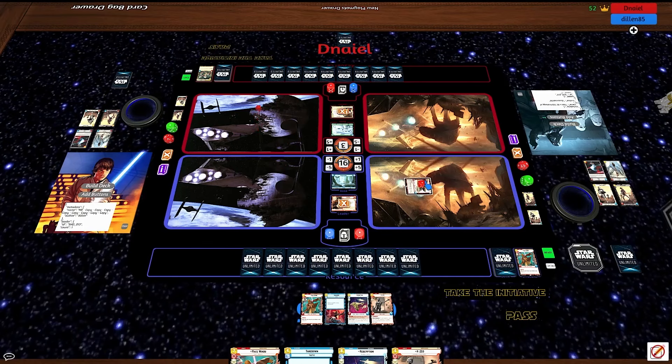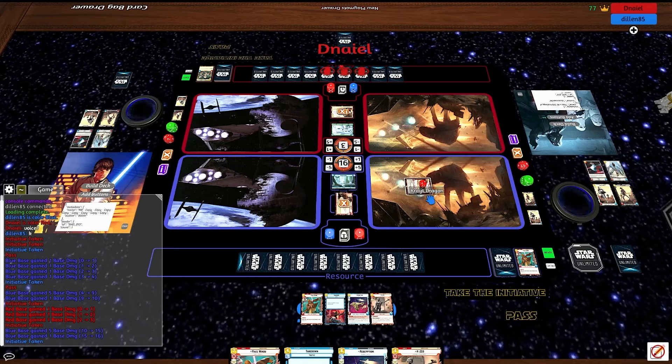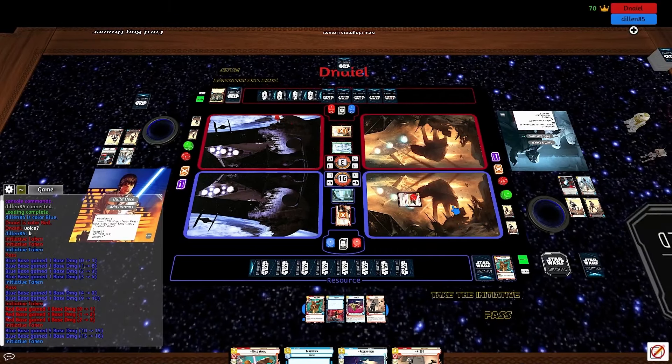Dylan's up to seven resources, which means he can hard cast Mace or cheat out Chewie, and both of those deal with this Han unit. Daniel's only got one card in hand. It's going to be Mace. Daniel's response is Syndicate Lackeys. Now we're going up to eight resources and this is starting to look like Dylan's game. It looks like he's going to cheat out a Crate Dragon. Dylan's got one card left in hand — his deck does run a lot of things that have smuggles. One card to deal with a monster like this — that's going to be tough.